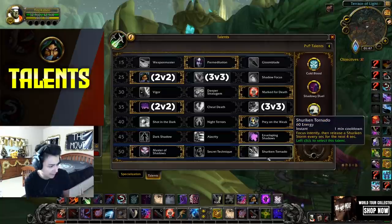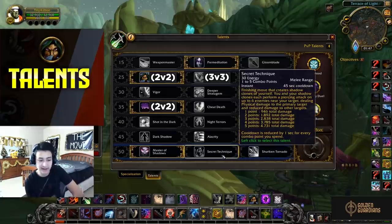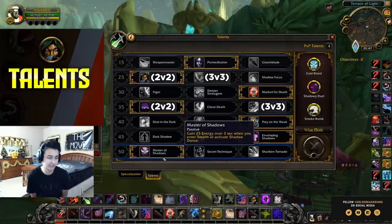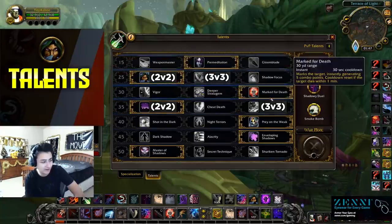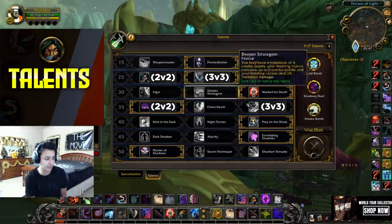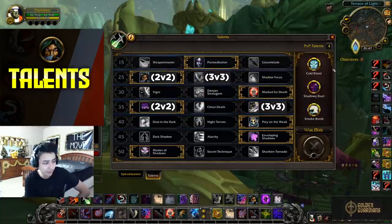In the last tier there's really only one option. Shuriken Tornado is useless, Shuriken Storm doesn't actually do damage — it's only for building combo points. Secret Technique is PvE only, never used in arena. Master Shadows is always the pick because extra energy while spamming Shadow Dance is super important. Quick talent rundown: for 2v2 — Premeditation, Night Stalker, Mark for Death, Soothing Darkness, Prey on the Weak, Enveloping Shadows, Master Shadows. For 3v3 — switch Night Stalker to Subterfuge and Soothing Darkness to Elusiveness. That's the only difference.